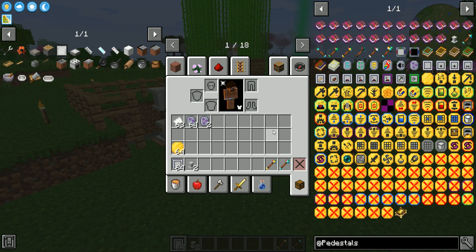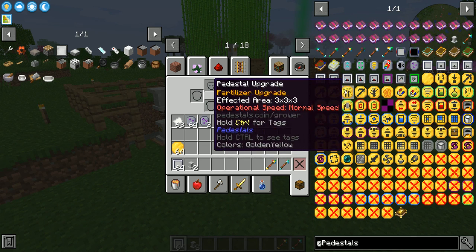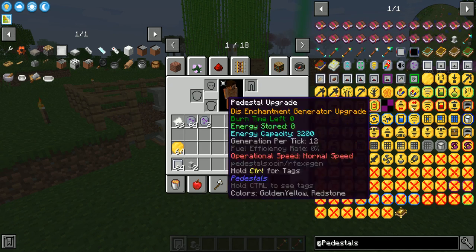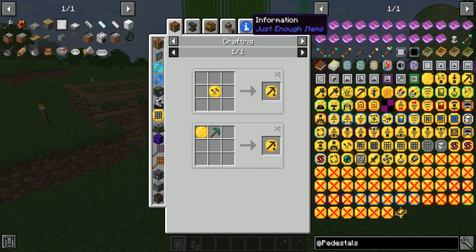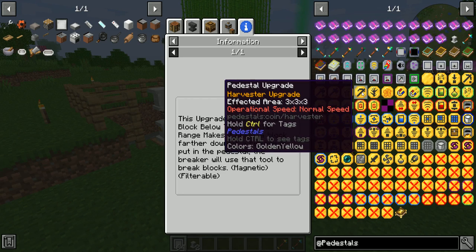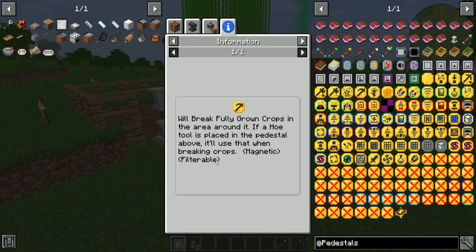The harvester, if it has the magnet enchant on it, can suck up various crops that are specified. The tree choppers can chop wood and leaves based on what the filter says. The quarry is still the quarry — the filter just gets put in as a normal filter instead of the chest below it. There are just a whole lot of updated machine-related things.